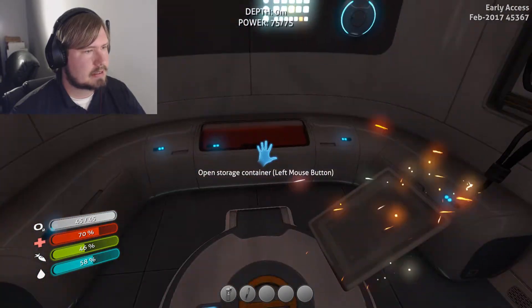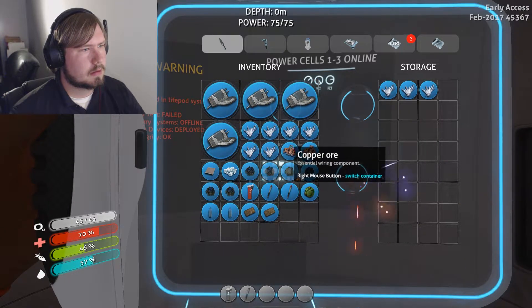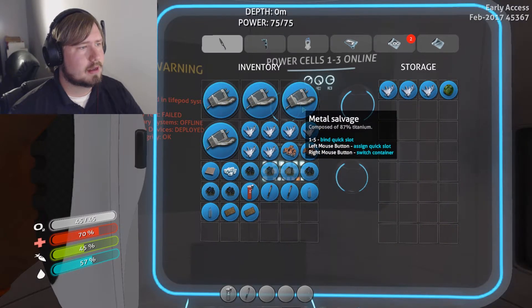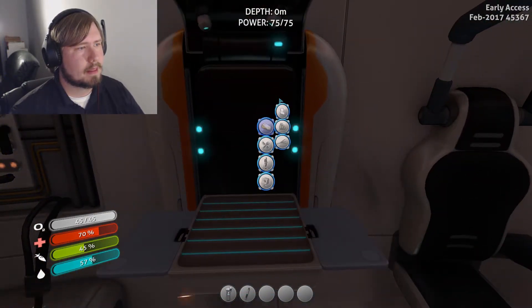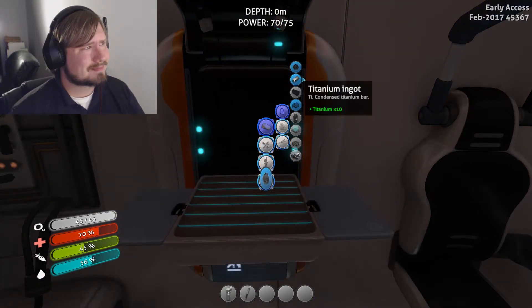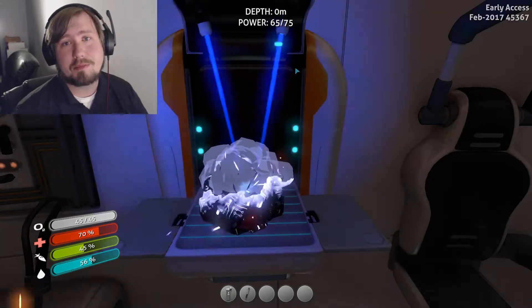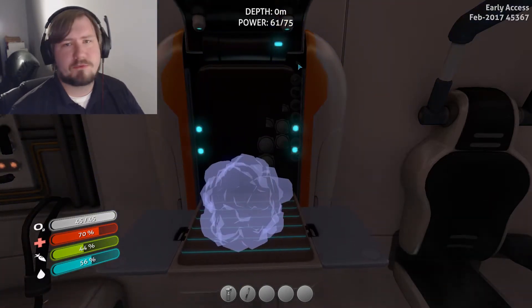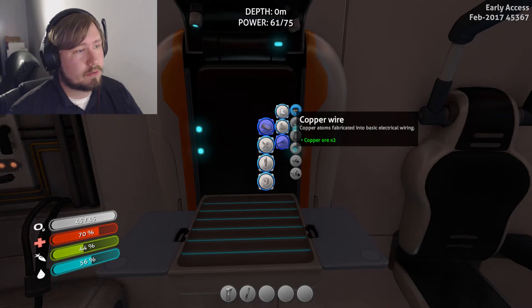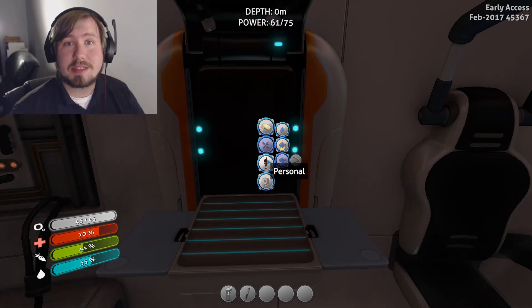Let's go back inside and deposit some of our stuff. I got lots of quartz, copper ore, titanium, a creature egg which I'm not going to be able to use for a while. I can make this metal salvage into something. Glass, titanium. But I'm going to end this episode here. If people are sick of watching this then I probably won't play too many episodes, but I am going to play a few. Thank you guys so much for watching — that's Subnautica. I'm the Trouble with Bubbles, and I hope to see you in the next video.